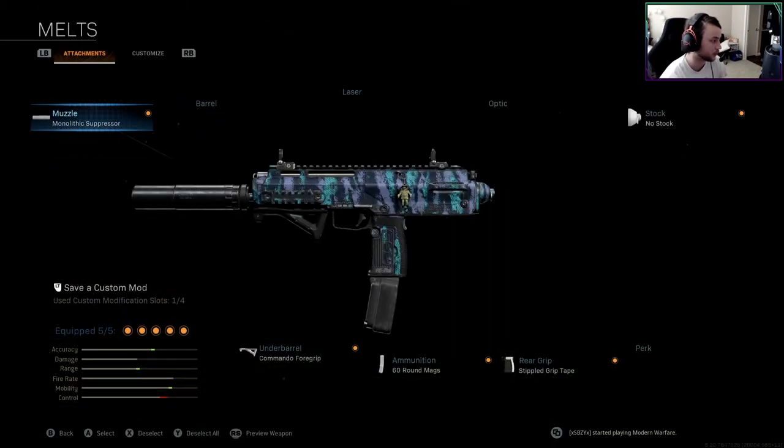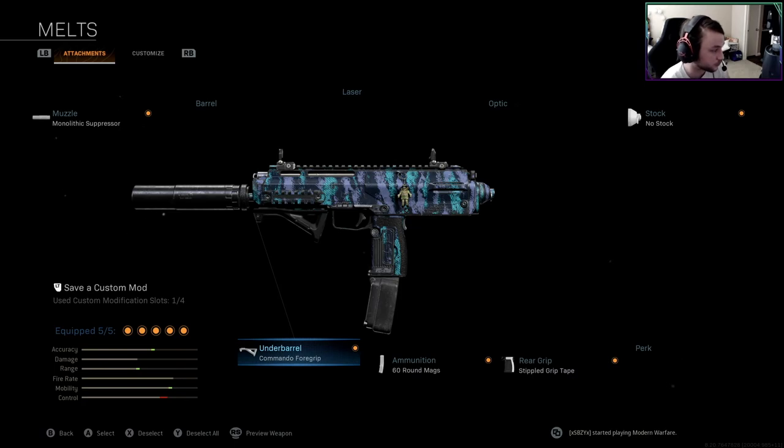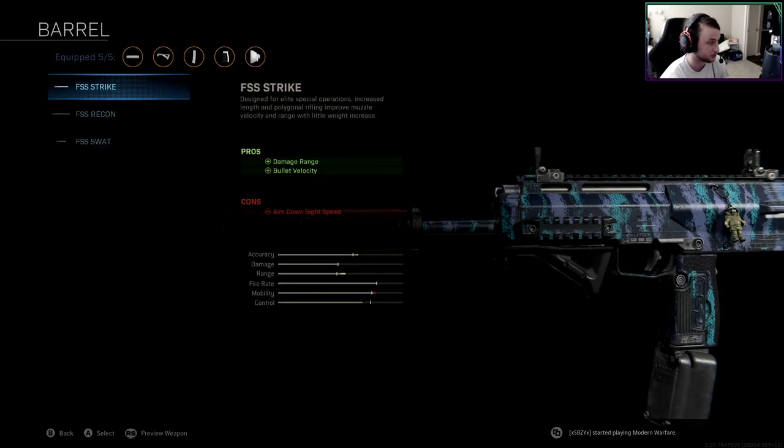Let me dive straight into this loadout. I am rocking the monolithic suppressor on the MP7 with the no stock attachment, stippled grip tape, 60 round mag, and commando foregrip for recoil stabilization — I really want to reduce that horizontal recoil on the MP7. I am not rocking a barrel; I found out recently that barrels are pretty much useless on the MP7. Driftor on YouTube posted a recent MP7 video talking about how the barrels on the MP7 pretty much don't do anything for the ranges in Warzone.